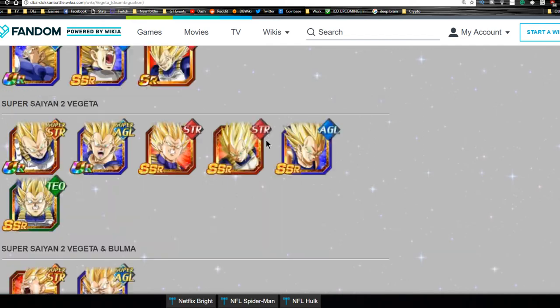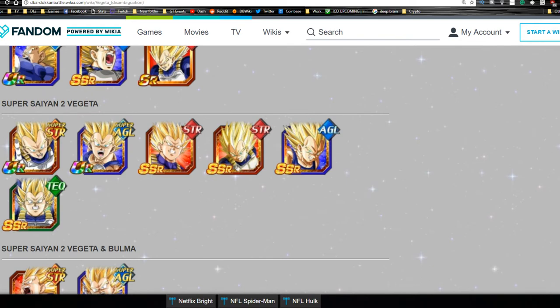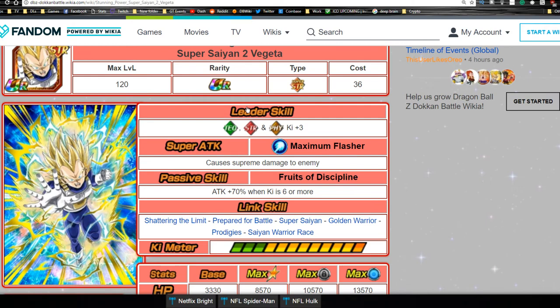Looking at the Super Saiyan 2 Vegeta disambiguation, there are several SS2 Vegeta cards you can feed into the TUR variant. However, I wouldn't recommend feeding any of them since they're all pretty strong when Doken awakened themselves. Unfortunately, this card doesn't fall into any category leads, which limits him to 120 teams — but that doesn't make him a bad unit.